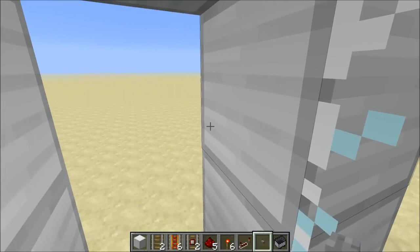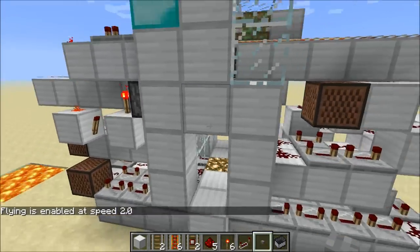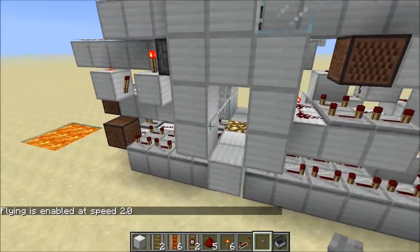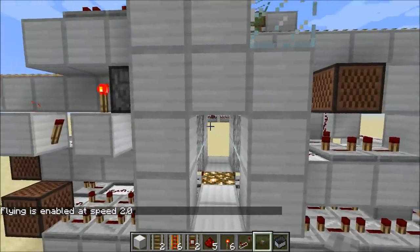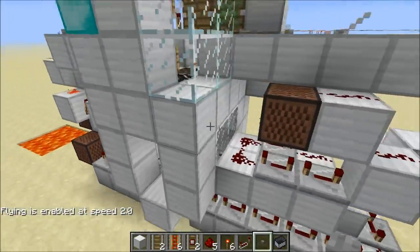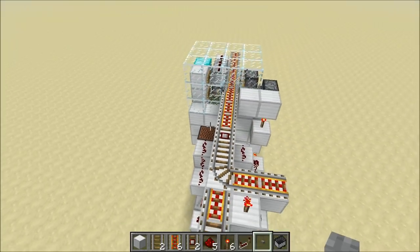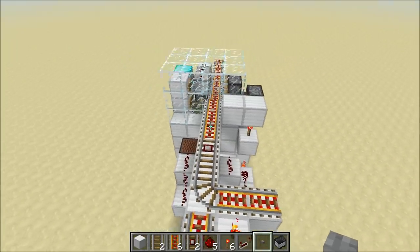The final improvement I'll show you is that the player can now exit from both sides of the bay — either from this side or the other side. There's actually an even better advantage of this improvement: you can now put the arrival bays next to each other.